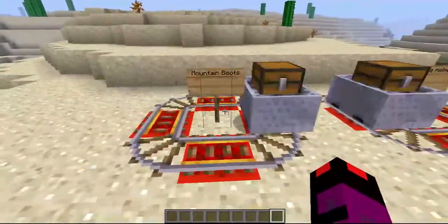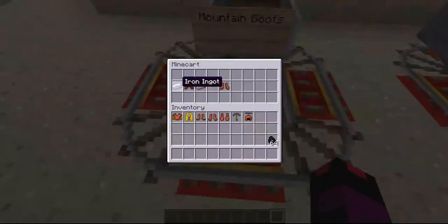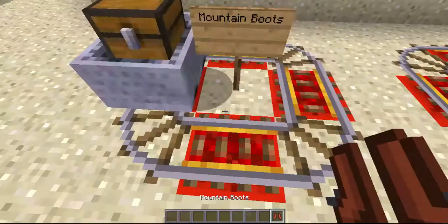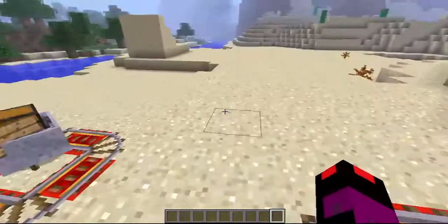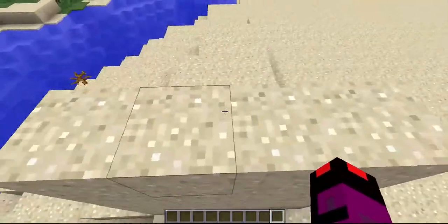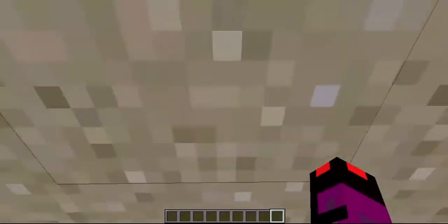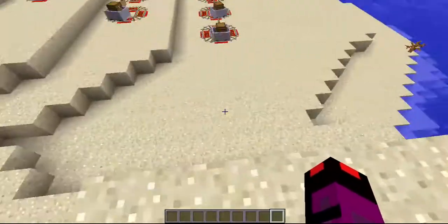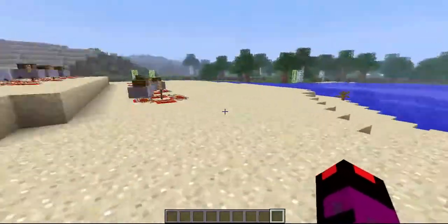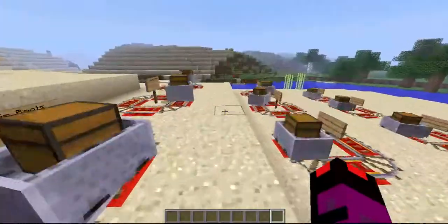The next one on the list is mounted boots. You need two iron ingots on the side and one leather boot in the center. All you need to do is wear the mounted boots and you can climb any vertical surface. In a Minecraft situation, this is probably the coolest thing you can get — you can just climb it. Just hold forward and you'll climb it. I'm not even pressing shift or space, I'm just climbing.